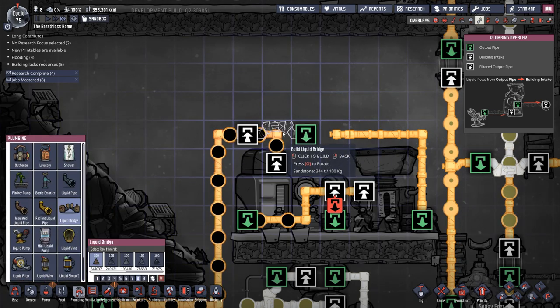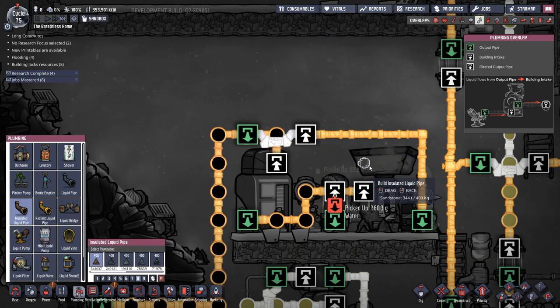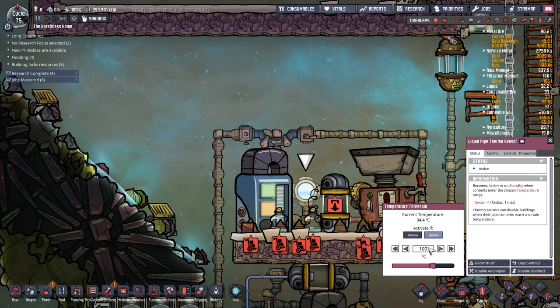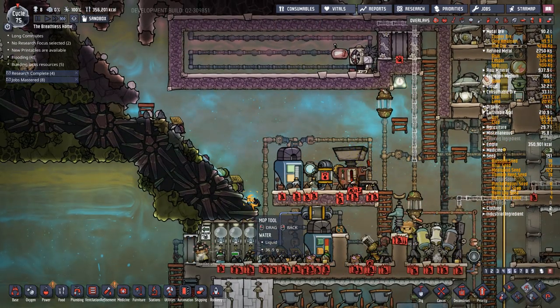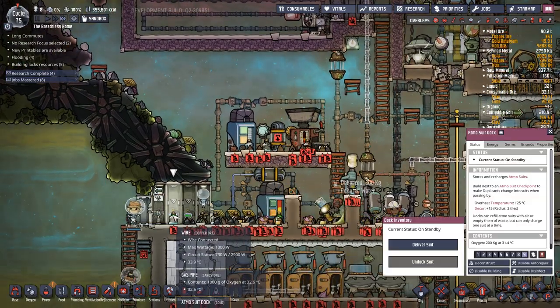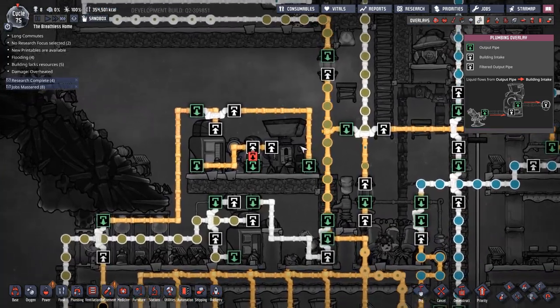So if I do a liquid bridge like that, and we set it to above - let's go with 300 degrees - because we don't want the liquid to phase-change, because we just found out how much of a problem that causes. Like there's still water all along here because it didn't get knocked out, there's still stuff to be swept and fed back into the system.